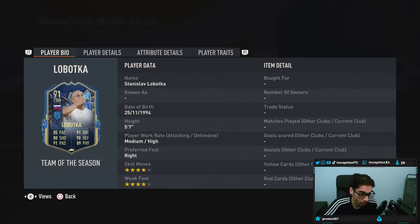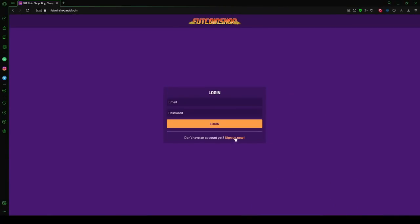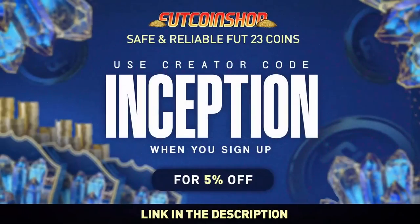Alright boys, we have the new Lobotka to check out today. If you are looking into buying cheap and safe FIFA coins, look no further than footcoinshop.net. They have the fastest service, an incredible loyalty reward system, and the best prices around. Use my creator code 'inception' when you sign up for your account and get a 5% discount with your order.